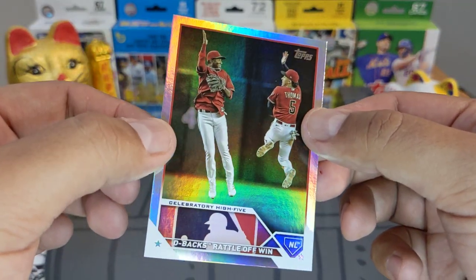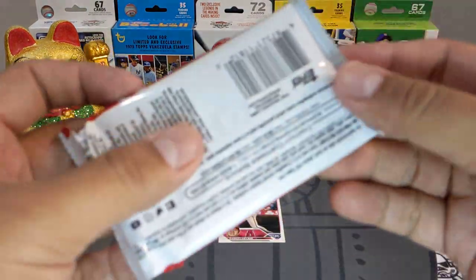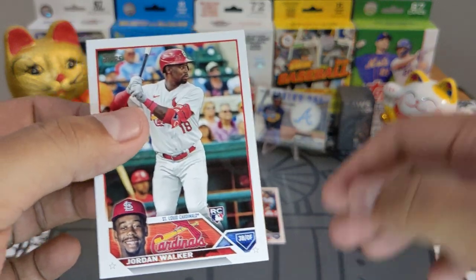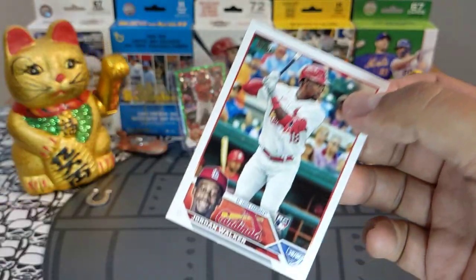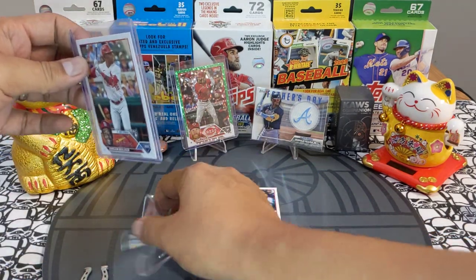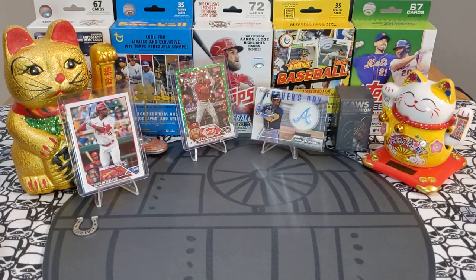We got a nice rainbow foil checklist going out to the Diamondbacks — it's a checklist but all good, sleeving it up. Next pack — we got a beautiful Jordan Walker rookie! This guy is very very promising, 19 home runs, 33 overall in his career in the minors so far. He is getting sleeved up and top loaded.